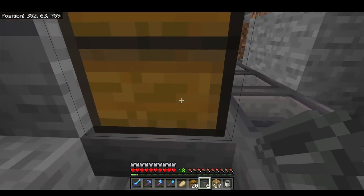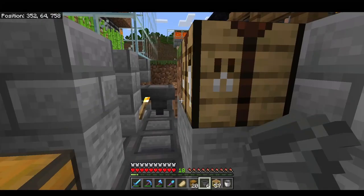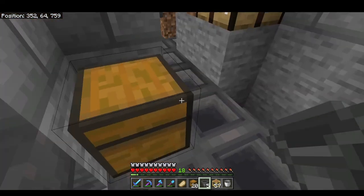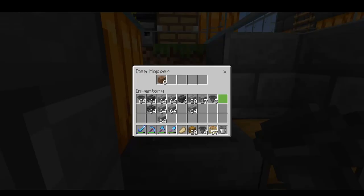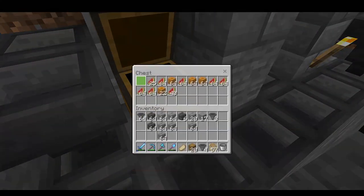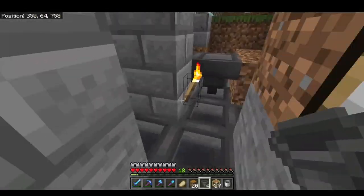I'm going to connect this chest directly to the hopper line, and once it empties out I will get rid of it. That's connected, and I just need one on top of here. I'm going to throw some dirt in here to see if it's moving through. It looks like the dirt is stuck because these items are going through first, and afterwards the dirt will move into the sorting system.